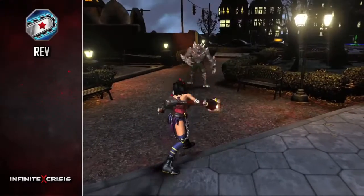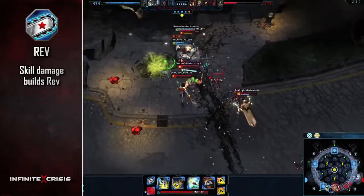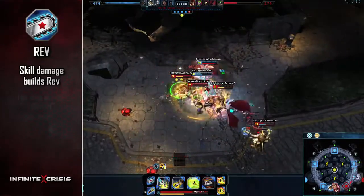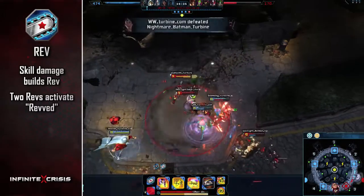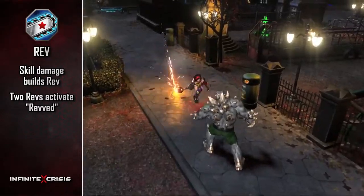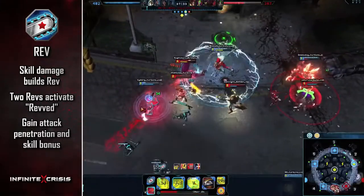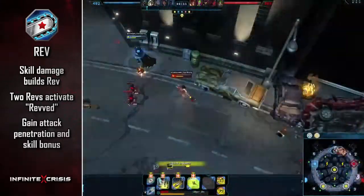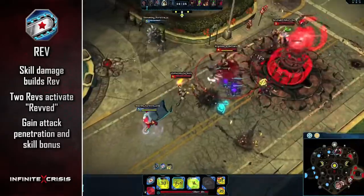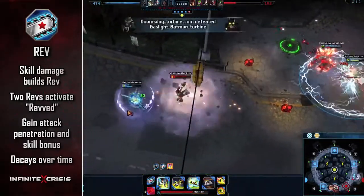Atomic Wonder Woman's passive is a special resource called Rev. Damaging an enemy with her Q, W, or E skill builds one Rev. Her Rev meter caps out at 2, activating a special state called Rev'd. With her Chainsaw Rev'd, Atomic Wonder Woman gains two perks: short-term attack damage penetration and a bonus to her next Q, W, or E skill. Rev'd decays over time unless she deals damage, and will reset after using a skill.